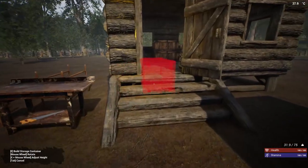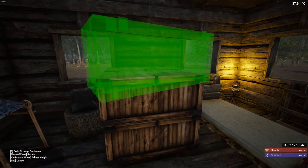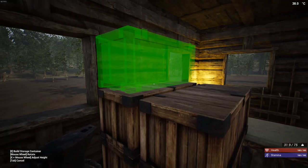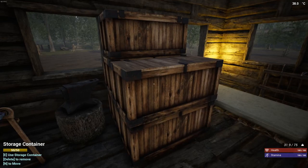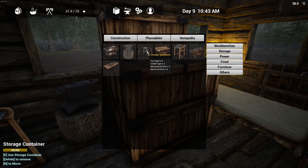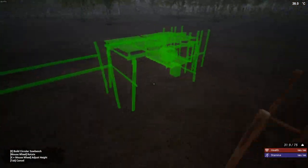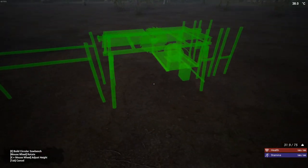Hey everybody, I'm Seventube1967 and we are in The Infected. Today I would like to start getting some work done toward building some of these interesting houses I wanted to build. I think I'm going to need a circular saw. Now that we have gotten back from going to the villages and we have all the tech, we should be able to make a simple circular saw, but we're going to need to get some more resources and ores.